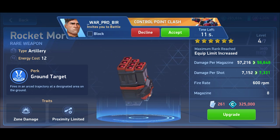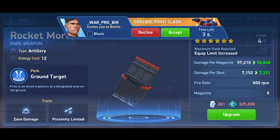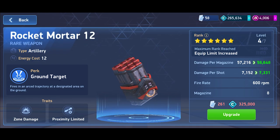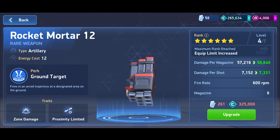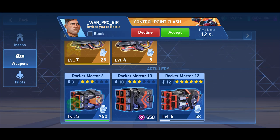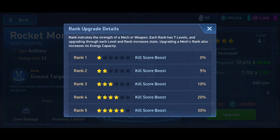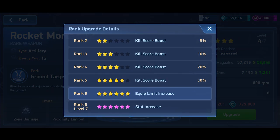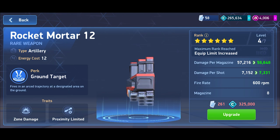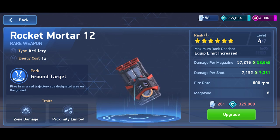When you dual equip rocket mortar 12s that equals 24 energy capacity, and most mechs best used with rocket mortars are at 24 or 36 max energy capacity. So whether you're a free-to-play player or not, go straight with rocket mortar 12s and work on building them to at least rank 6, where you unlock the equip limit increase and can dual equip them on your 24-plus energy capacity mech.